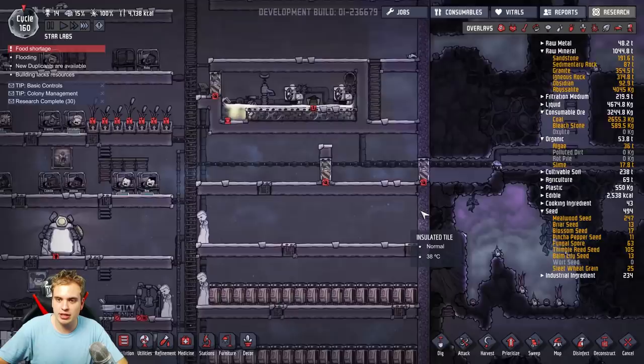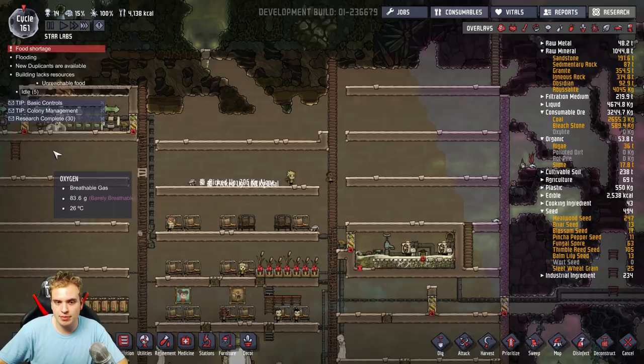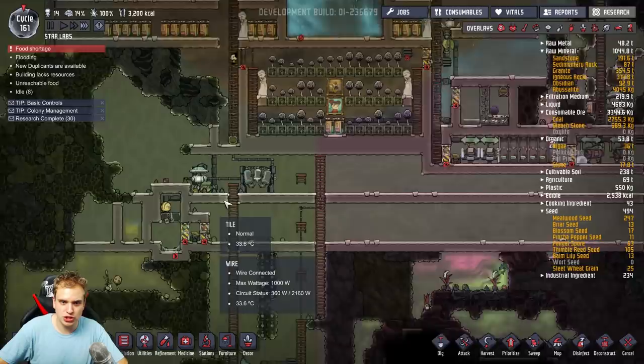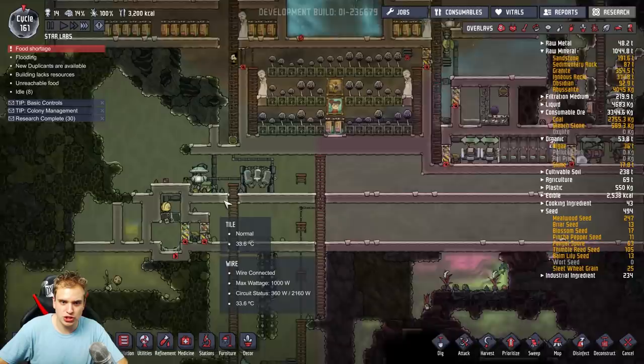I want to make my base the normal shape and put insulated abyssalite tiles on the edges so my base will maintain the same temperature. I removed absolutely every single heat source from the base — nothing is producing heat inside this base, except this little contraption which is gonna be removed very soon too.